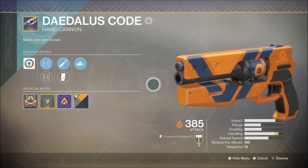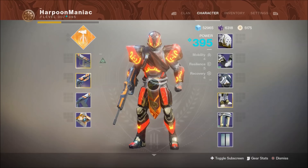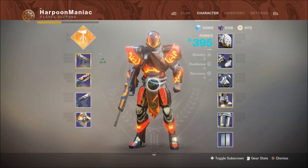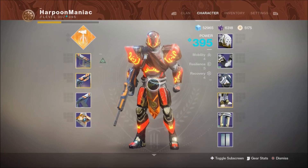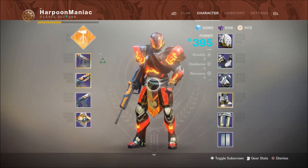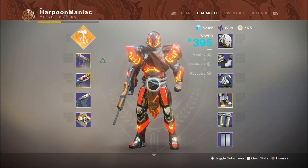This is a 150 RPM hand cannon, which can be pretty good in Destiny 2, but this one doesn't have much range or stability. It has a decent amount of handling and reload speed, which is nice, but stability and range are not all that great — there are probably better 150 RPM options out there right now. I have the Nameless Midnight masterwork in the kinetic slot, a Main Ingredient in the power weapon slot, and a full set of the new Solstice of Heroes armor.